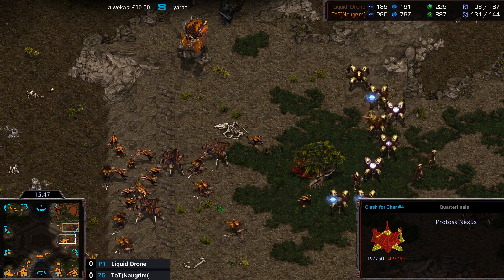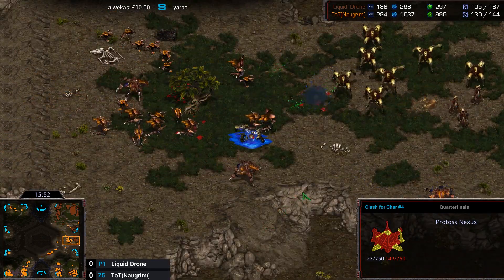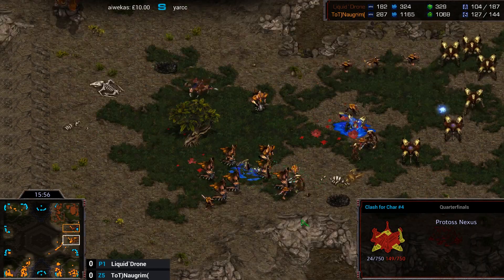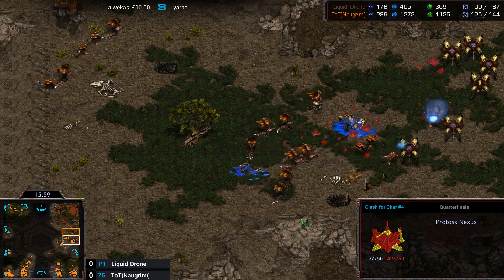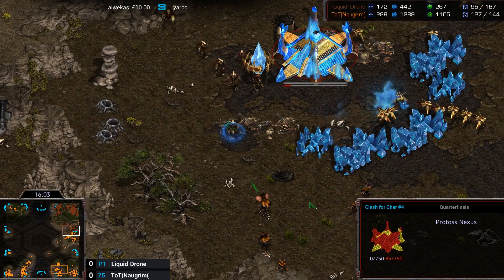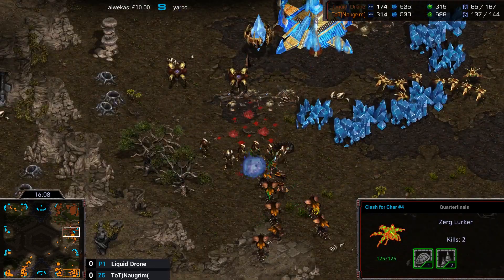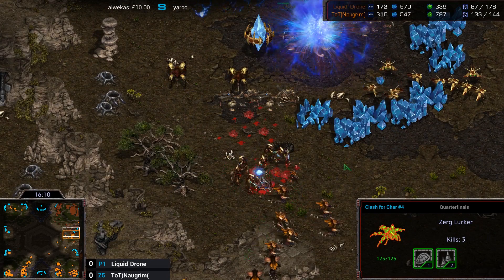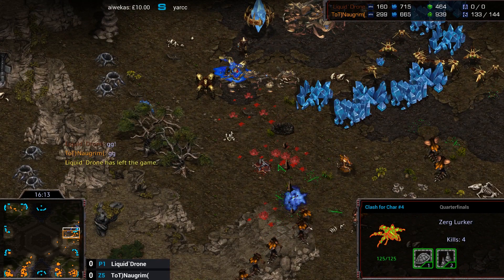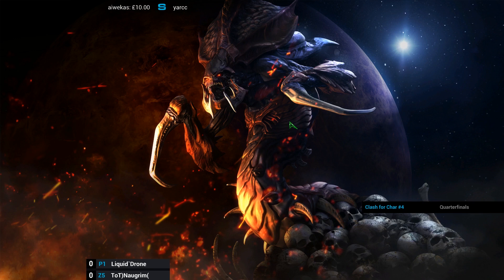Norgrim is making really good use of this little area, trapping the Dragoons and Zealots in the corner again. One Lurker goes down, but he's going to lose all of these units. There are now three Lurkers attacking this Nexus. Some Zealots try to move in to deal with this but it's just not going to be enough — the Nexus falls, and more units rolling in. GG from Drone, and Norgrim takes Game 1 here in the quarterfinals.